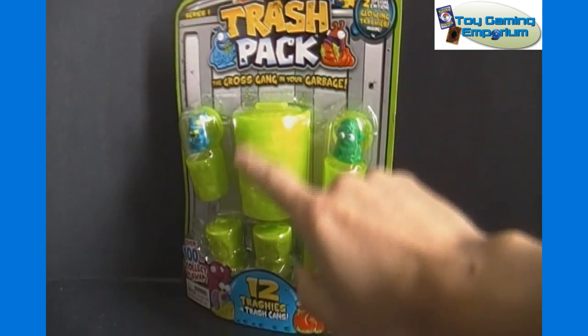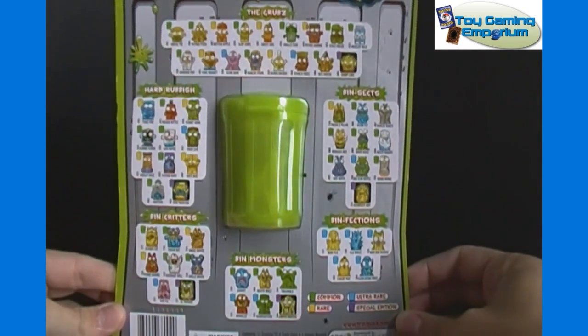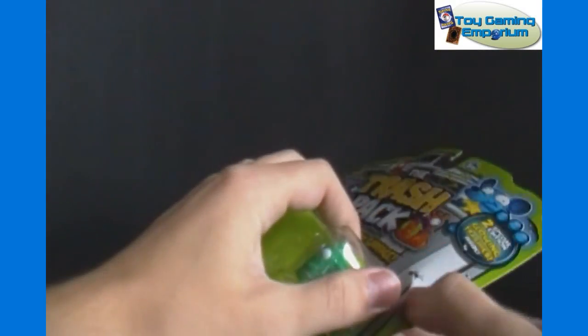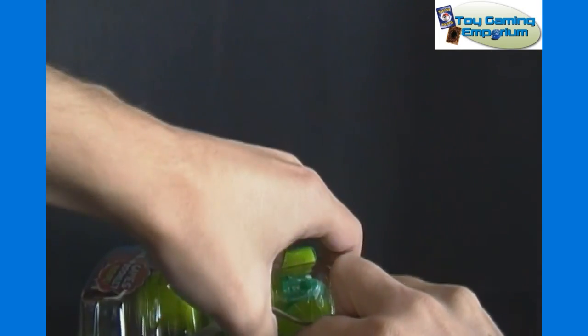It includes one large trash can that has the majority of the trashies inside. There's a glance at the back again for the checklist and all that. We went over this in more detail in the five-pack, so if you want to know more about trashies in general, check out that video. But for this one, let's get right into the opening and see which cool characters we can get.